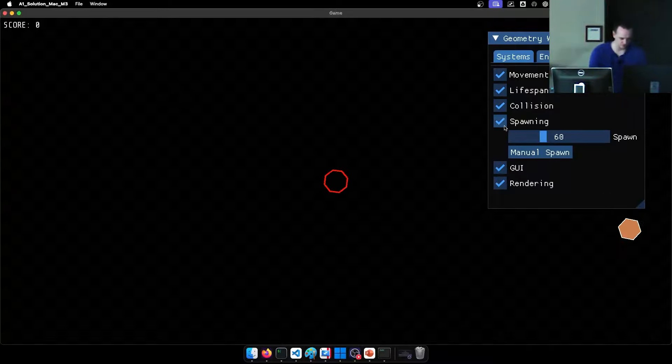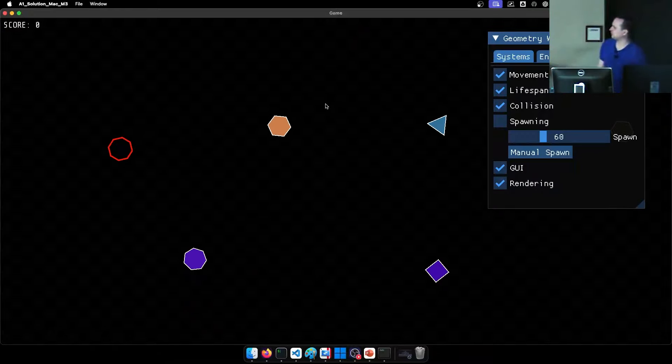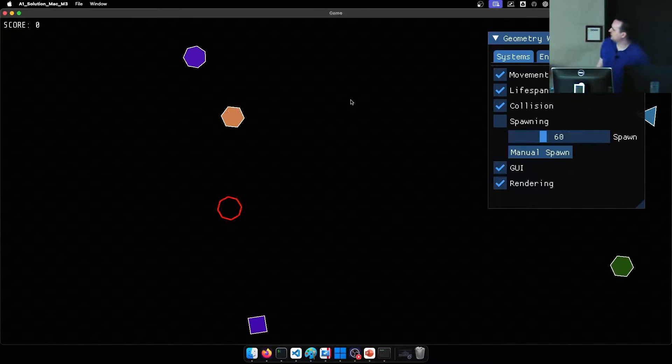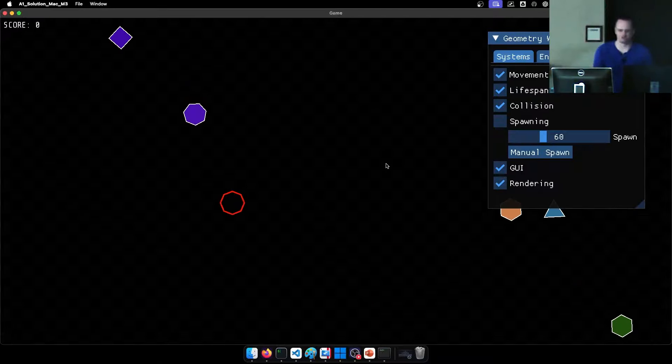Let's have a look at the solution here. I'm going to turn off the enemy spawning. So this game is a Geometry Wars clone. Sorry if you're in person here, it might be a little bit dark — there's actually a checkerboard pattern on the back, but you can't see that because the projector doesn't have enough dark color fidelity.